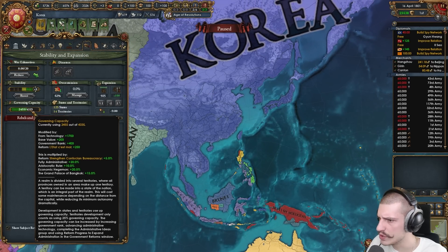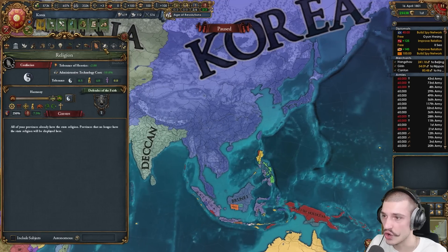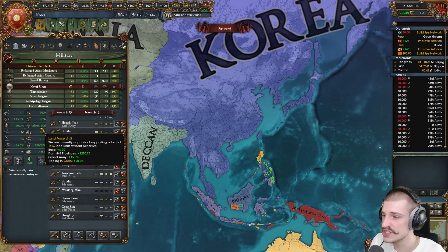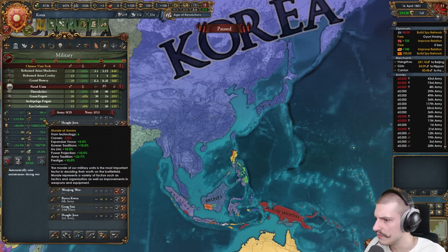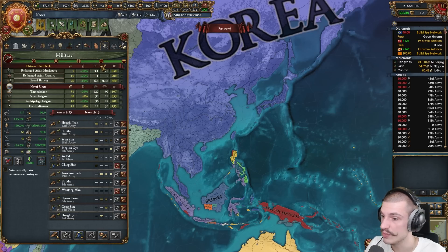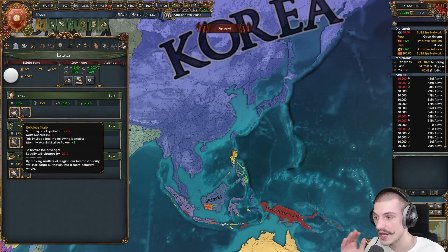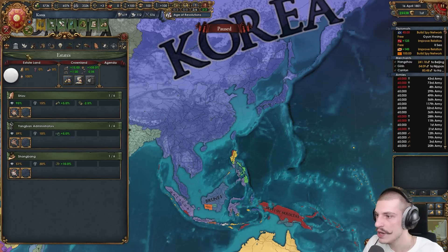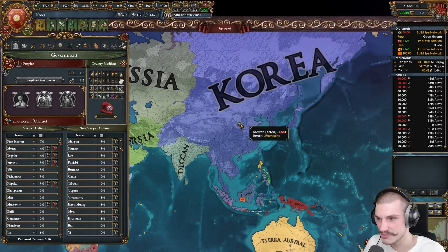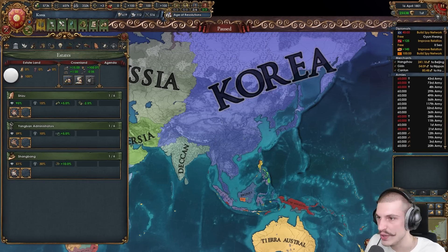Way below government cap, always nice to see. 250% religious unity, harmony maxed, many religions harmonized — looking great. Military: almost 1.7 million force limit, very nice. Good discipline, good morale, full professionalism. Going back to absolutism: max 115, so you could give out more privileges and still not lose absolutism. For a playthrough this size you don't even need 100 absolutism by this point — maybe 80 or 70 is fine.